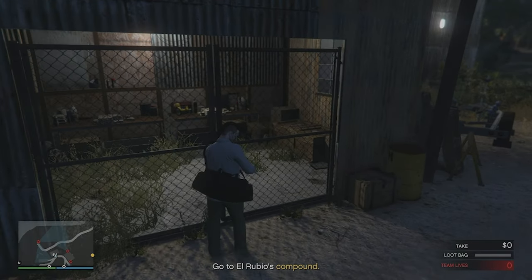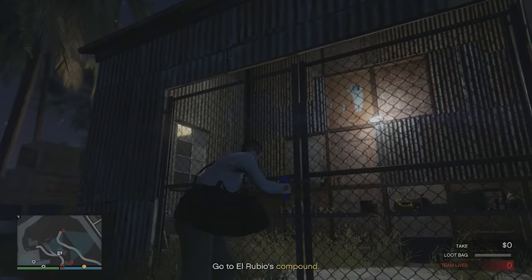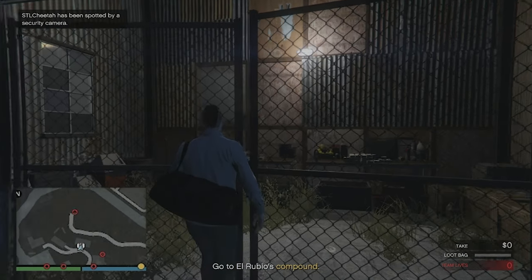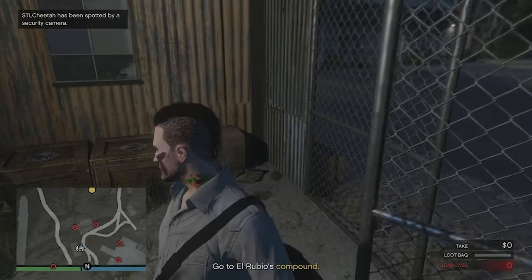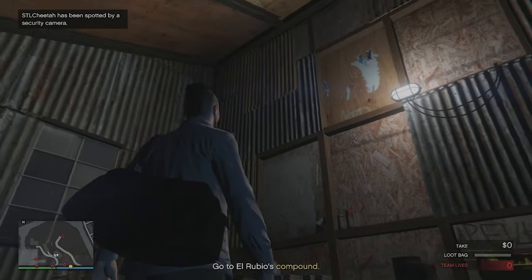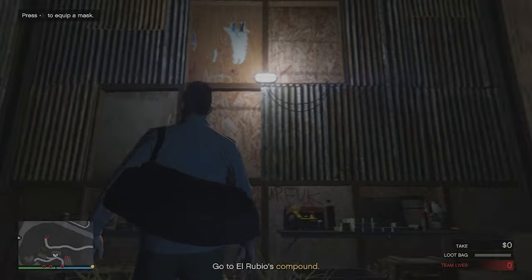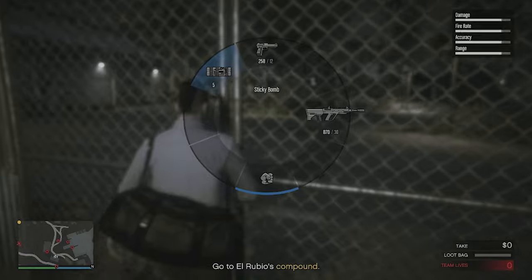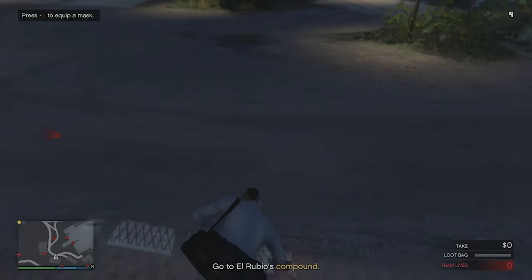Next up, we've got our first x-ray vision bug. As you can see, there's a wall in between me and the camera, but on the mini-map you will see the camera detects me through the wall, and in the top left corner it says you were spotted by a camera. There were two walls in between me and the camera — there's a wall on the other side of that window, so it didn't see me through the window. The camera has x-ray vision.